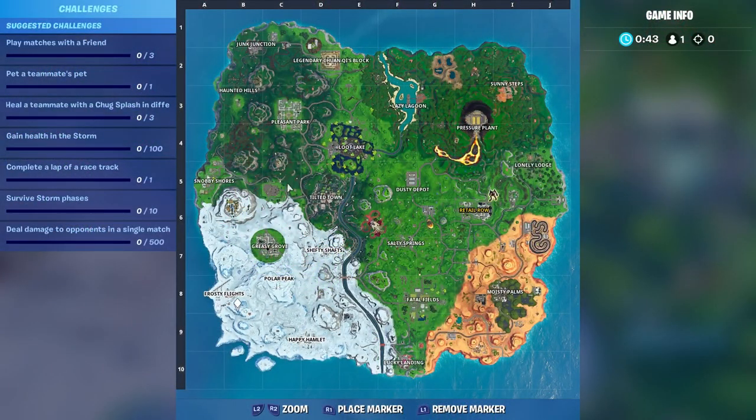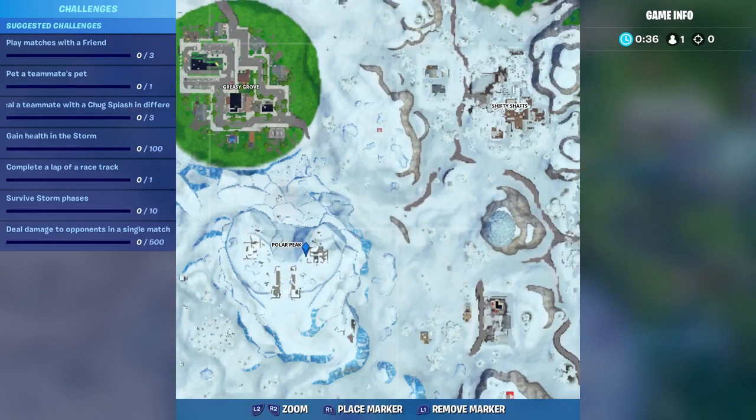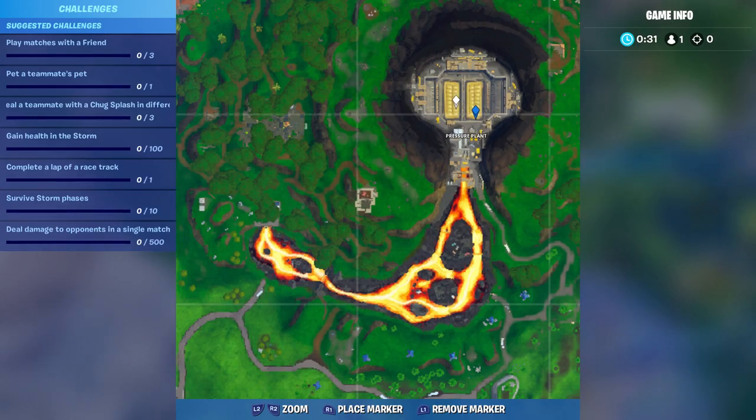Two of these are self-explanatory. For Polar Peak, just land anywhere in this vicinity and it will give you credit — you have to actually land there, you can't glide near it. Likewise for the volcano, it's this entire area, so land anywhere in Pressure Plant and you will get credit.